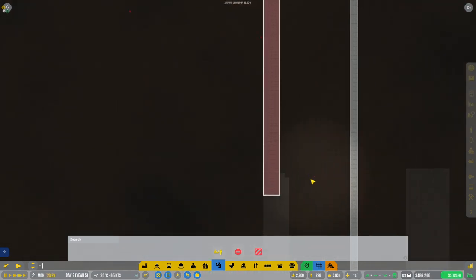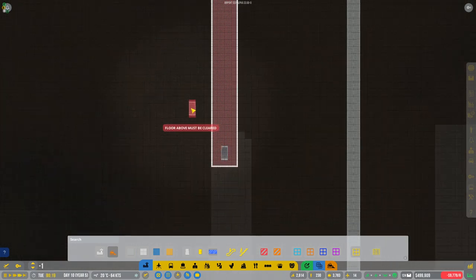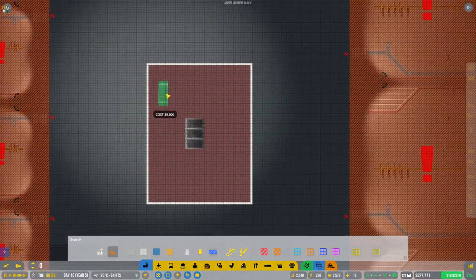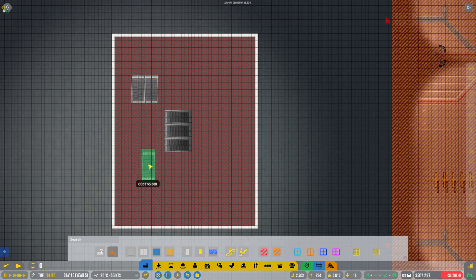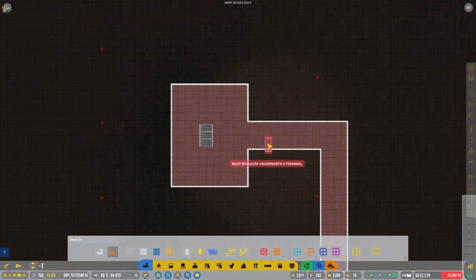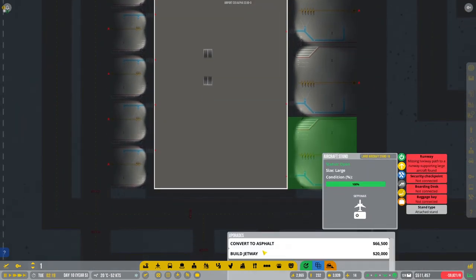Now we'll be able to get some escalators in place here. Going with that — let's do an escalator over there. We'll do escalators here and like this and like that, so people can come straight up. We've got room for a little something on this side too, and underneath there's room for more stuff. There we go — a nice big area that we can now start getting gates into. Let's go and upgrade and get our jetways in place.